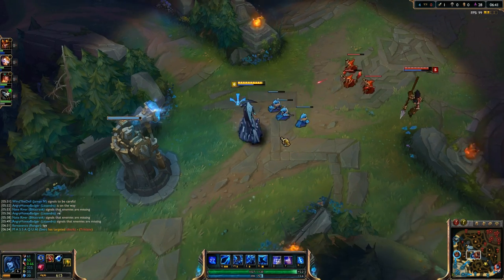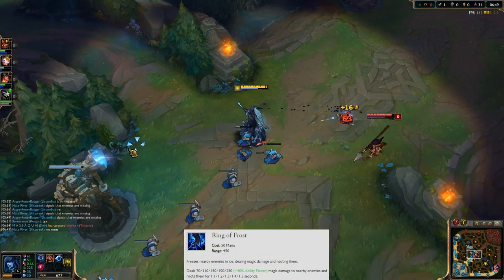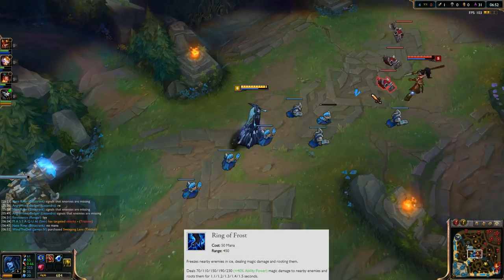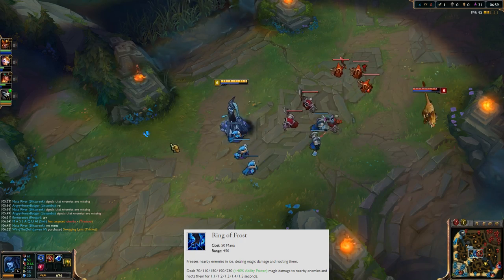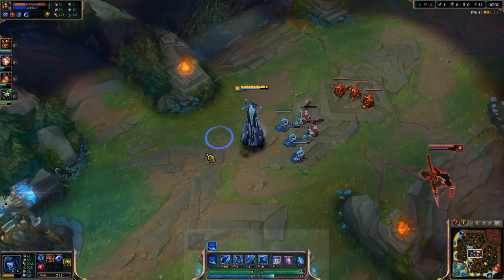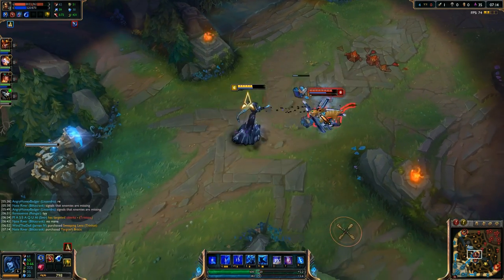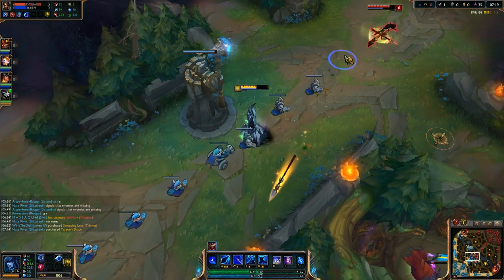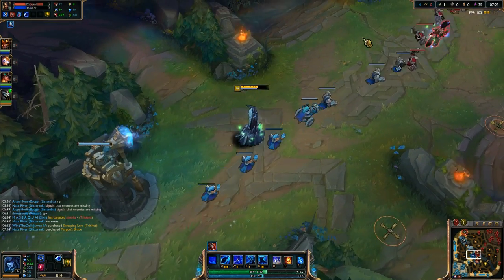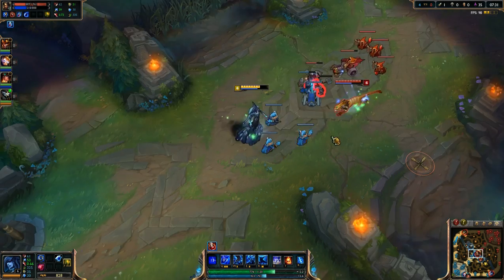At level 3, put a point into your Ring of Frost — this is your W ability. Anybody around you when you activate this will be rooted for a short duration, dealing magic damage. You can legitimately lock down an entire team with it. It's really good for when close-range champions get up to you — just lock them down with it really fast.